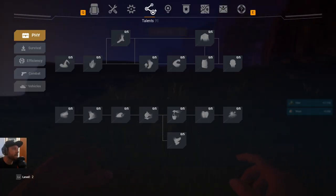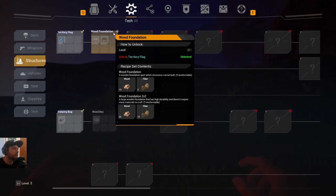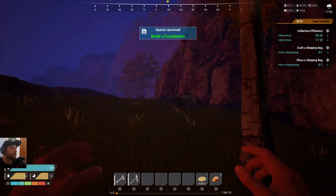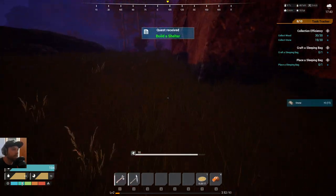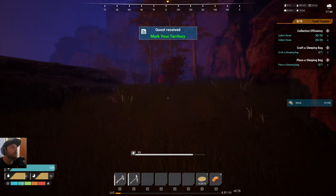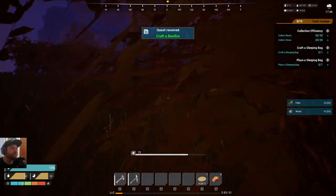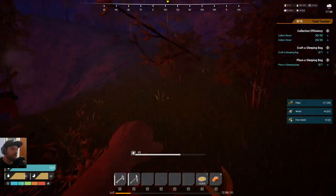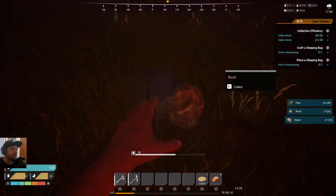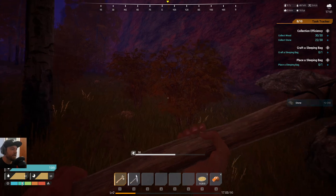We're level two — great! Now if we go into the tech tree, we want Structures — Foundation. That's what we want. You just have to reach those level requirements and then you'll be able to unlock whatever you desire that meets those requirements. We do need a lot of fiber and a lot of wood to start with, so I'm just going to keep collecting these.